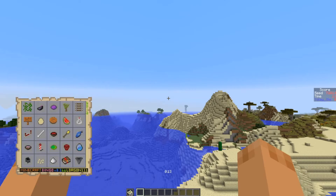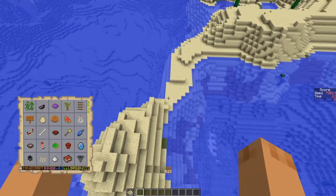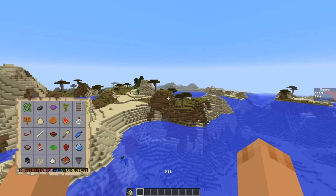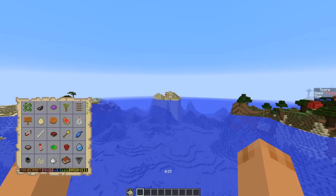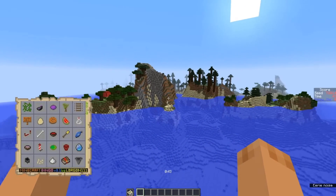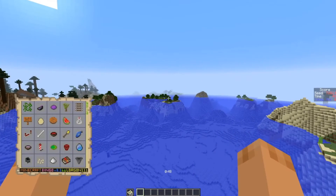Seed number two is 72014, standard bingo. Try to get a row, column, or diagonal in the fastest time. I would like to call this the world of islands, and you will see why in a moment. We start off on the side of this little desert outcropping. We've got desert to the south, and as we spin around to the west, the desert continues and it becomes islands! There's a funky island — that is really cool. We have a desert temple, mega taigas, and a dark oak forest on its own little island. More mega taiga! This is a very interesting world.